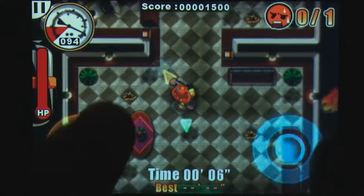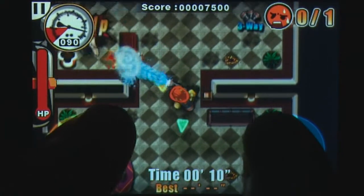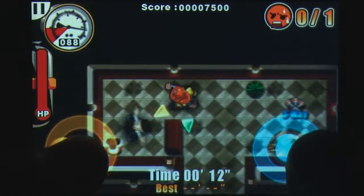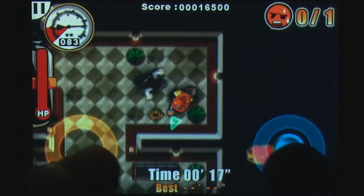Against the Fire is a twin stick shooter where you play as a fireman and must help rescue people trapped in a burning building. You must use your hose to extinguish incoming flames and guide the survivor to the safety zone.